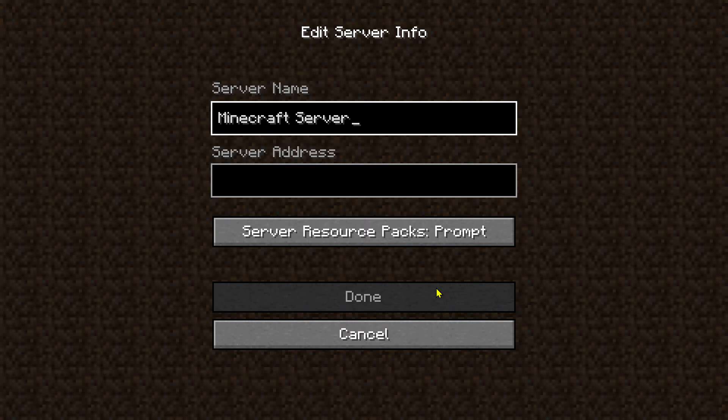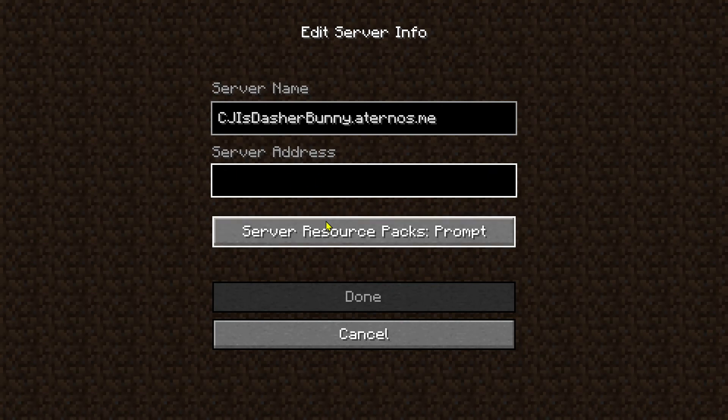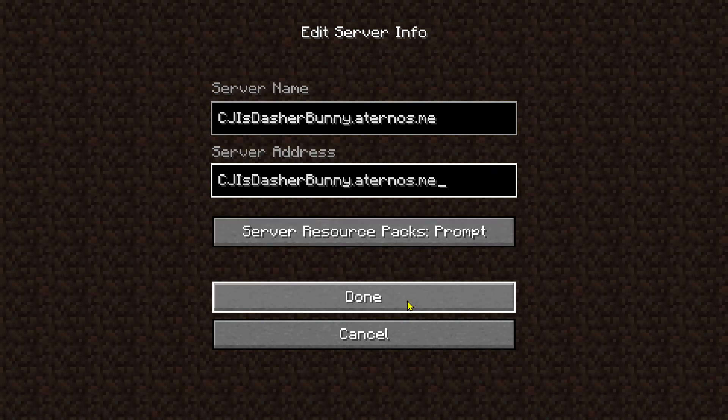I have a Minecraft server. To access it, in the server name you need to type 'cjisdasher bunny dot eternos dot me'. I can just paste it there.